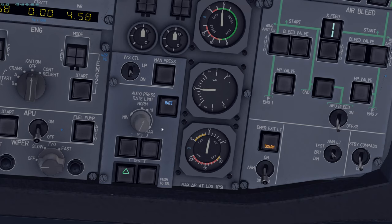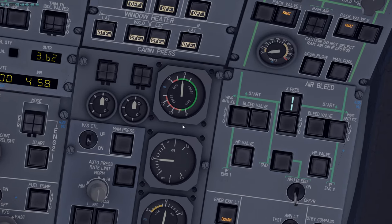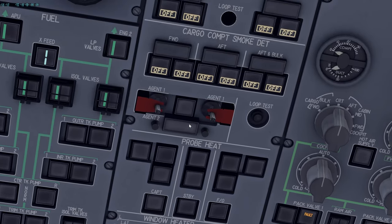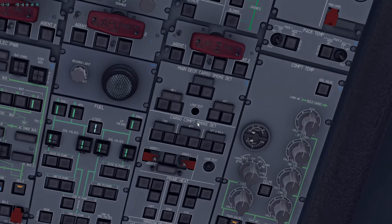On the pressurization panel, confirm the rate light is extinguished — switching to HIGH should make it illuminate as a test, then switch back to NORM. Window heat and probe heat all to NORM — turn them all ON. Cargo smoke detection systems also to ON.